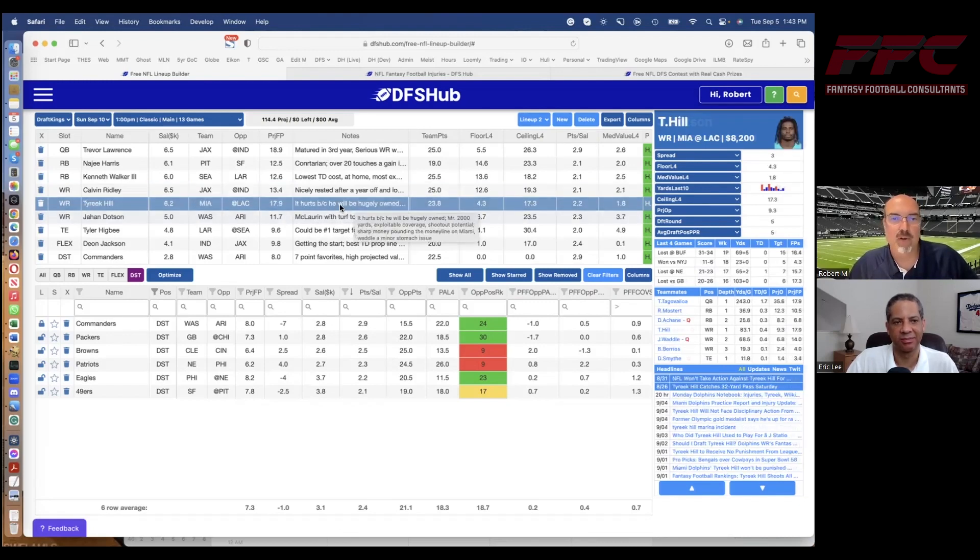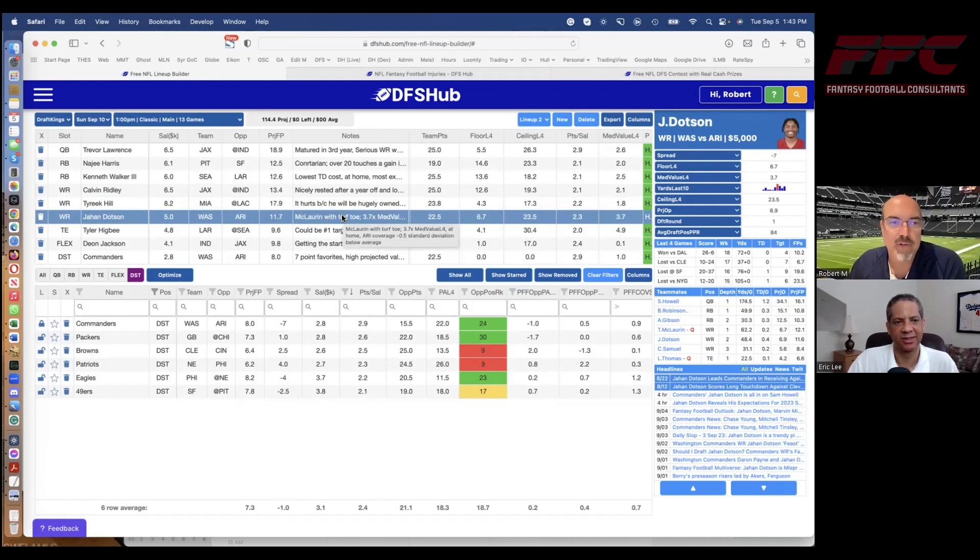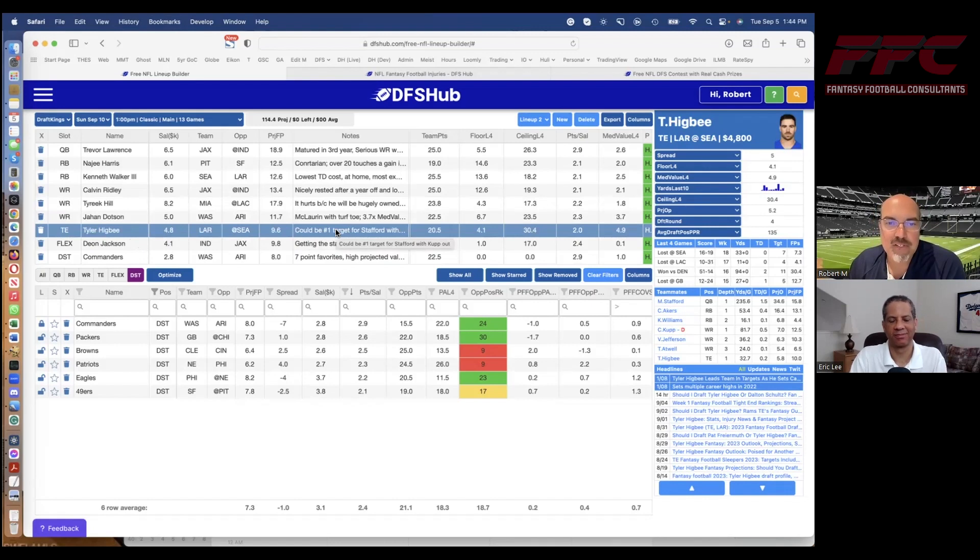Another overlap — Tyreek Hill. Rounding out the wide receiver core is Dotson. McLaurin has turf toe — one of the most nagging injuries — and there doesn't seem to be a lot of optimism about his week one potential performance if he does play. Dotson has a 3.7 times median value — that's fancy points divided by salary over the last four games. This guy gives you your money's worth, and you've got Arizona with their coverage about half a standard deviation below the mean in coverage ability. I think Higby is probably going to be the main man for Stafford this weekend with Kupp out, and at $4,800, I'm going with Higby.